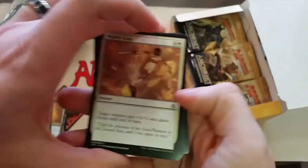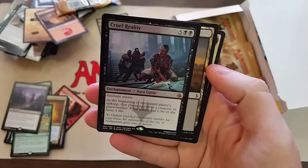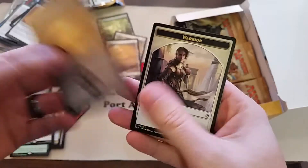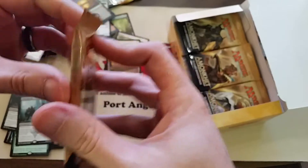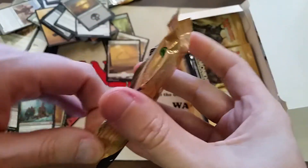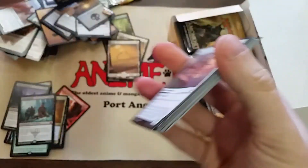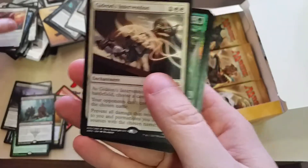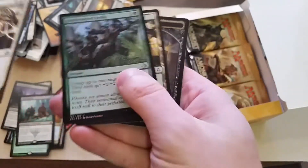My goal is to hit this video at 12 minutes or less so I don't waste your time. There's the first mythic — Cruel Reality. Unfortunately it's one of the mythics that's not really high up there in price. Gideon's Intervention and a foil — Synchronized Strike — is what we got. I'm just way too lazy to go get scissors or a straight edge.